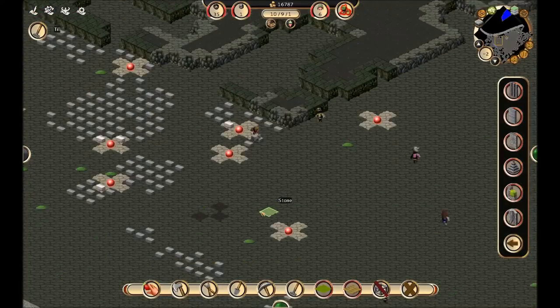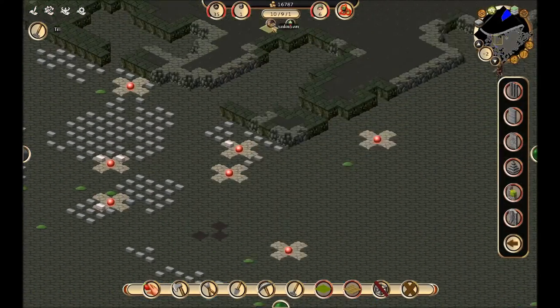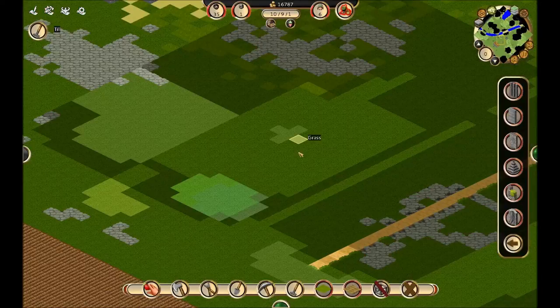Down here I'm continuing to mine out stones so that we can continue with our creative projects. We've got 400 stone, which is going to be very nice. It's going to help us get things done in the upcoming episodes.